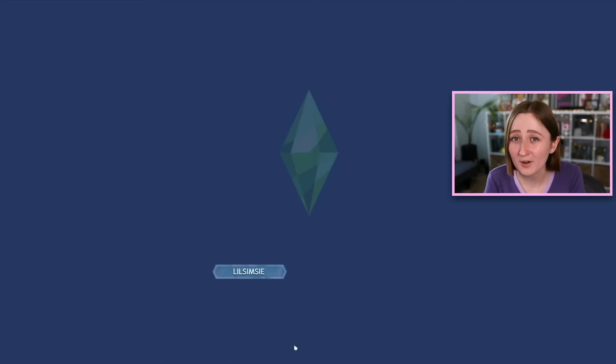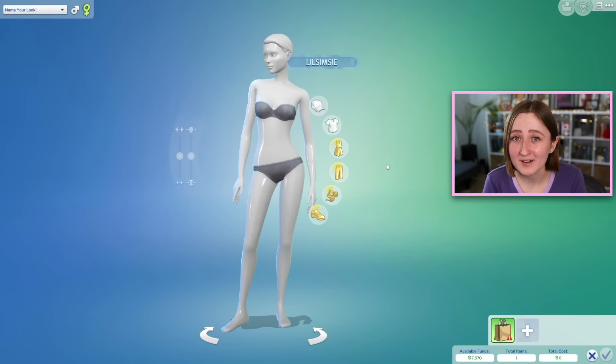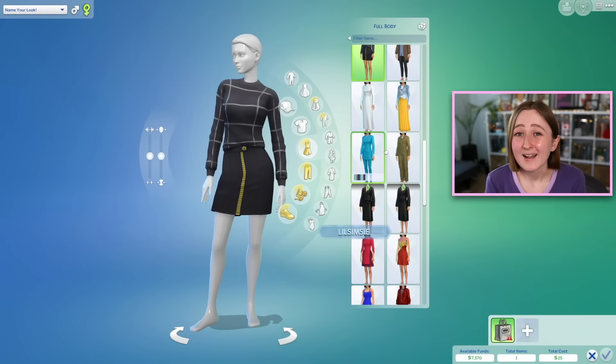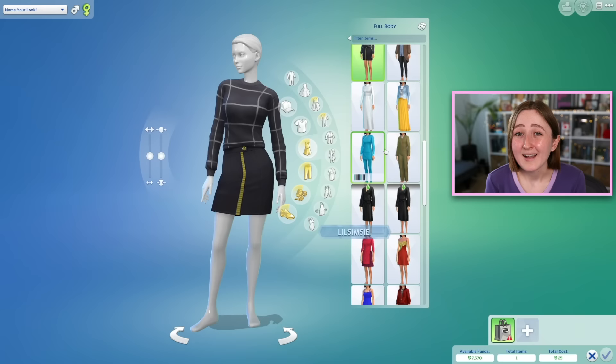There is also a whole new thrifting feature, which is genuinely pretty cool. There's a new thrift and boba shop called Thriftee, and when you click on the racks it opens you into CAS where you can make outfits and buy and sell them. I'd compare it to Dream Home Decorator — if you're really into Create a Sim you'll probably enjoy it, but if you're not, you probably won't use it very much. I'm mostly a builder and not a huge Create a Sim player, so thrifting isn't my favorite part of the pack, but it is actually pretty cool.